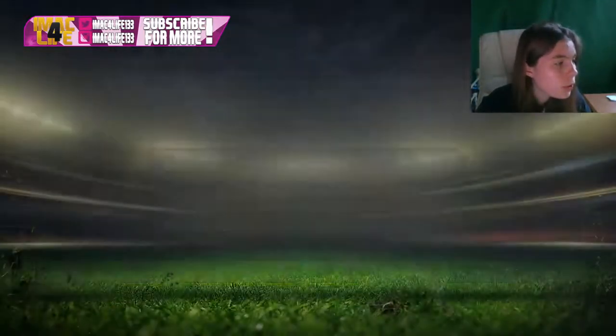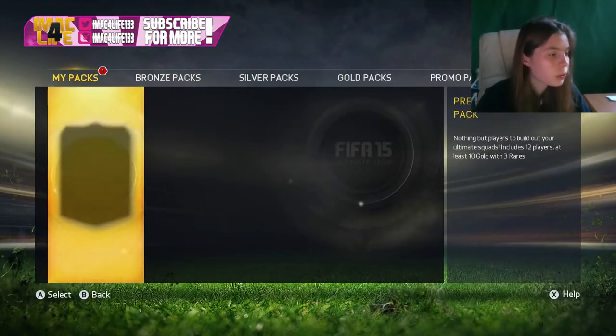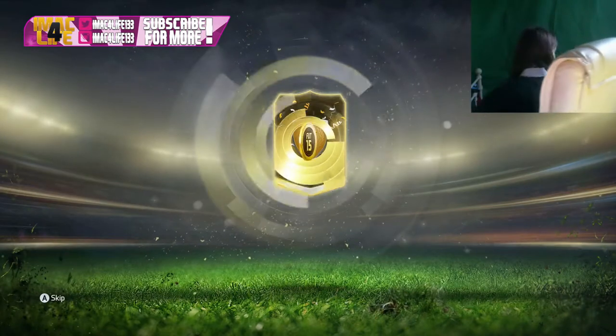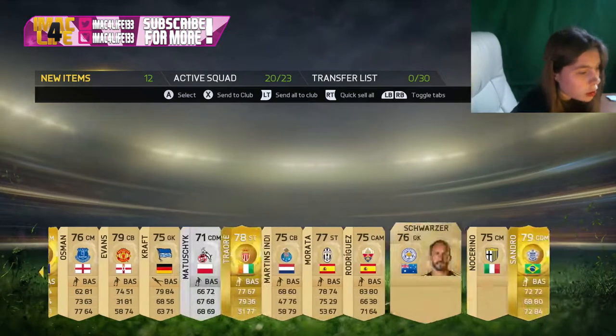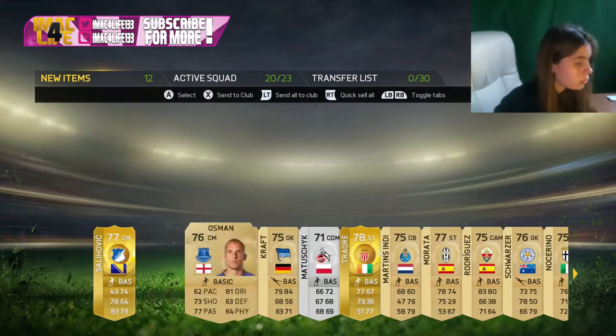Last free 25k pack — what are we going to get in this one? I'll turn around and see. What do we get? Sallyhovich, really? And Sandro. I'll store Sandro because he's English.